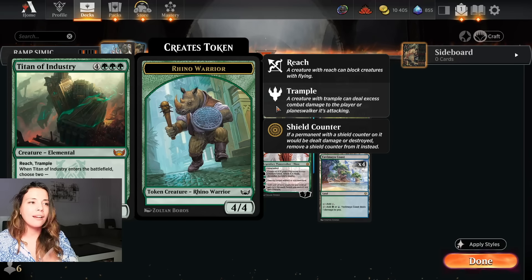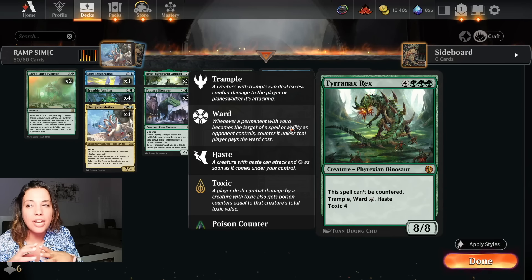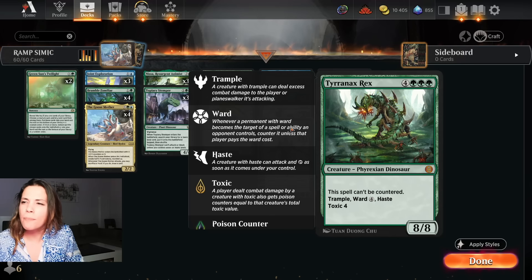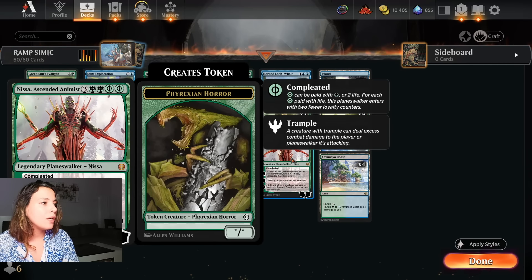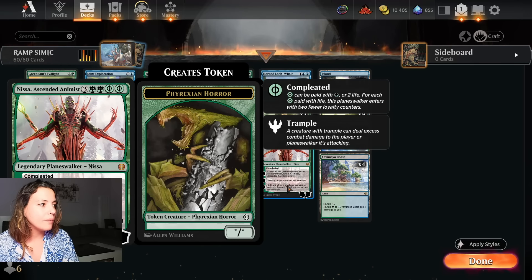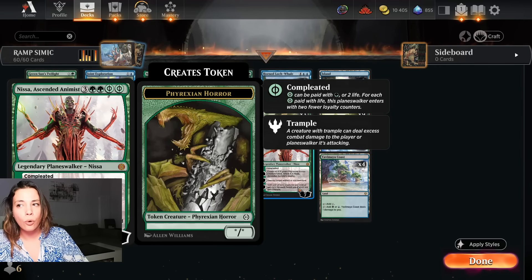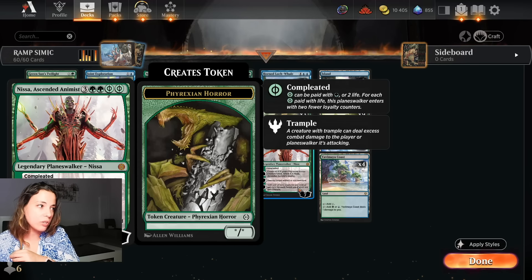We have three Titan of Industry - this card gains you life, makes 4/4s, it does everything for you. We have one Tyrranax Rex - great against counter magic decks because it cannot be countered. It has trample, ward four, haste, and toxic four. We have two Nissa - with nine forests sometimes you can't even use the minus ability because you're not going super wide, you're more making big creatures. But it's really good for making some monsters and destroying artifacts or enchantments.